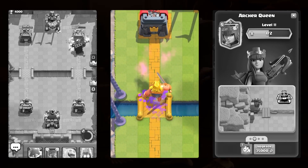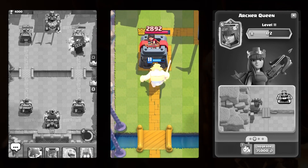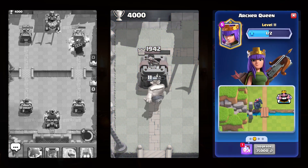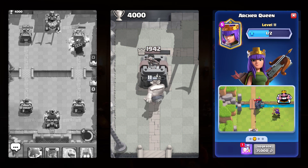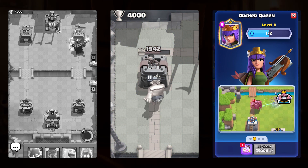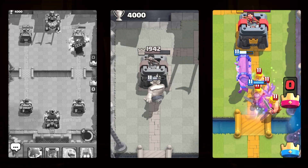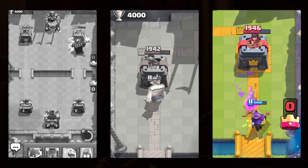Lastly, we have the Archer Queen, who is a five elixir card that's about as tanky as an Electro Dragon and does slightly more damage than a Musketeer. This card has a one elixir ability that turns her invisible for a short period of time and doubles her attack speed. Trust me, her damage is actually insane, as you will see later in this video.